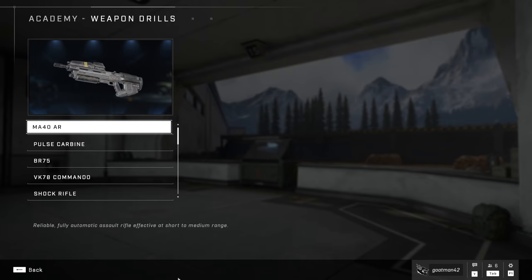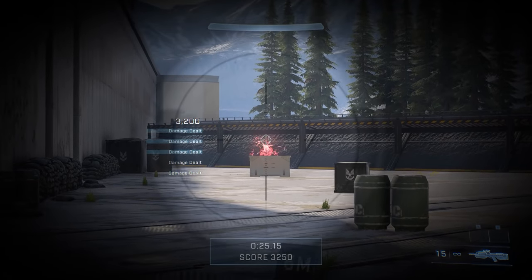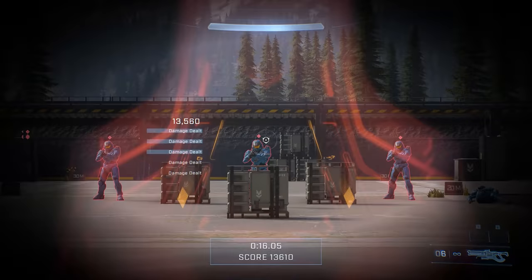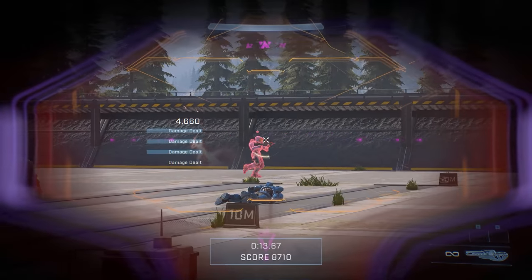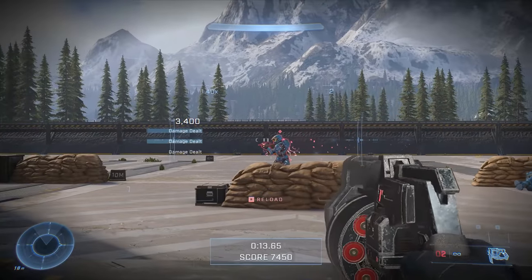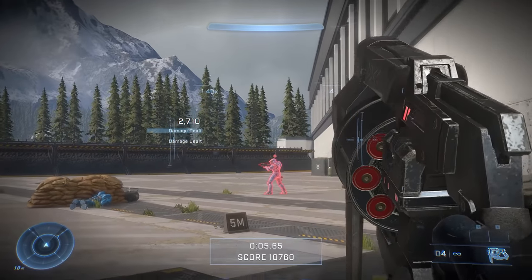More useful for most players will be the weapon drills option, which takes you to a shooting range where you can try out every single one of Infinite's guns. In my opinion, this is essential to drastically reducing your learning curve in the game. It'll let you try each gun, including the new ones, and see how it works, the range at which it'll be effective, how fast it can kill enemies, and if it sports an alternate fire mode. Getting a feel for every gun before you head into multiplayer matches makes it much easier to make decisions on the battlefield about which weapon you want to take into any given situation.